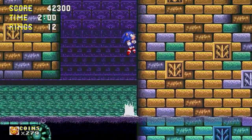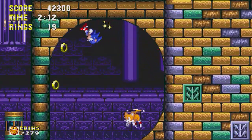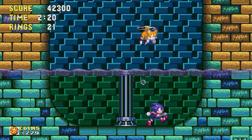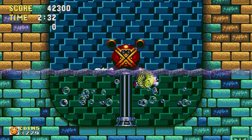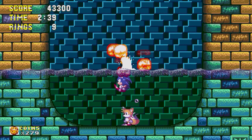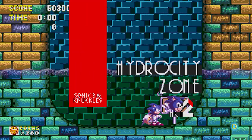That trap area is a pain in the ass. I spotted a special ring in there but skipped it. We're almost done with the zone. Time for the mini-boss — it's a pretty fun fight. You want to dodge and then jump into him; he spins you in place so you just smack him. It's actually quite easy because the rings stay inside the ball so you can pick them up easily if you get hit.